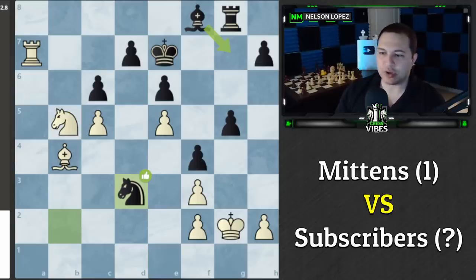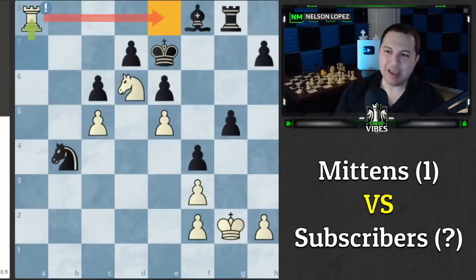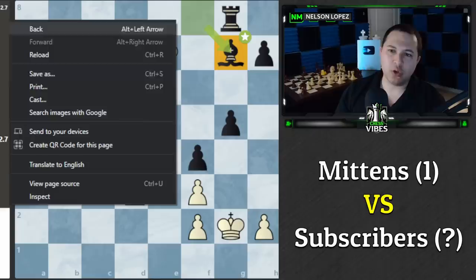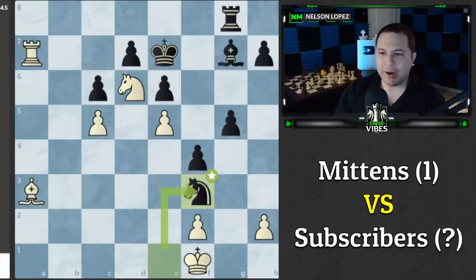We played Knight d6 setting a trap — if Rook a8 we have checkmate coming or Black must give up the rook — but Mittens wisely moved the bishop and we no longer had the ability to bring the rook down, since Black controlled that square. We were now just dead lost. We played a few more moves and voted to resign. That was my first live stream with over a thousand people, so we'll definitely do this again — challenging Mittens or other bots. Stay on the lookout for the next live stream. Hope you guys enjoyed the recap — stay sharp, play smart, and take care.